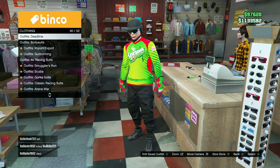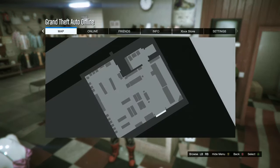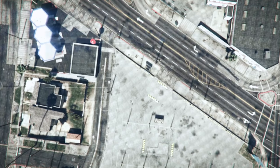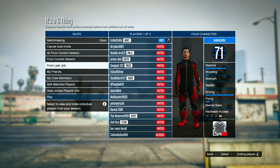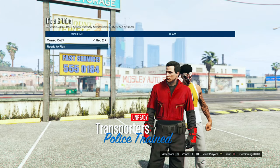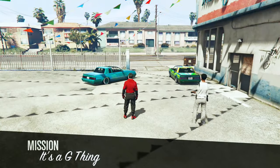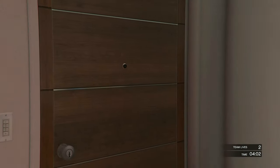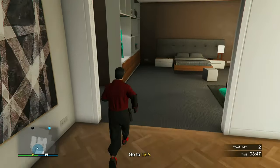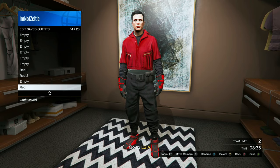For the merge, go over to Outfits, Biker Suits, the Red Biker Suit. Start up the job. In the job, set the clothing to Player Saved Outfits and invite someone. Scroll over to Red Two and start it. Head to your apartment, go to your wardrobe, and save this in any slot. Delete Red One and Two. Leave the job through your phone or by finding a new session.